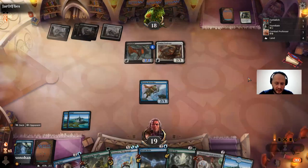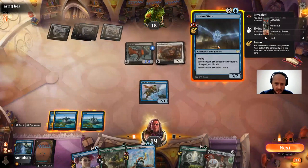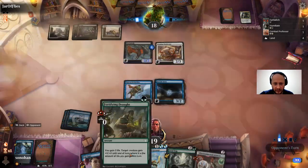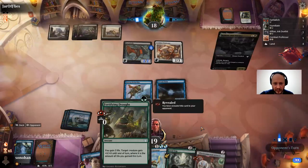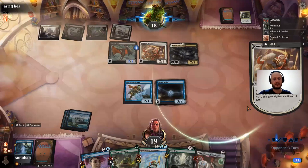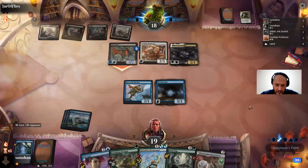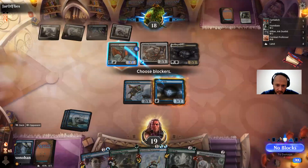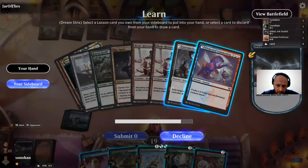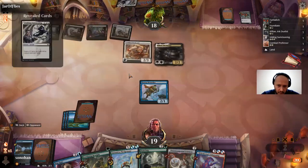I got my land anyway — it's not the land I wanted, but I'll actually play the Dreamstrix. I guess I could have attacked with the Fuddler, threatening the Fortifying Draft out of him blocking. This one's gonna be hard to beat.